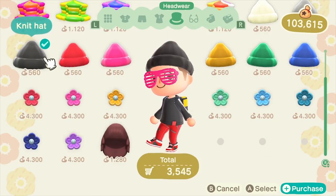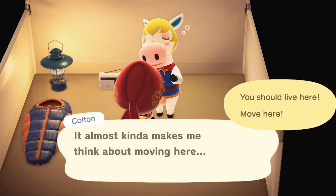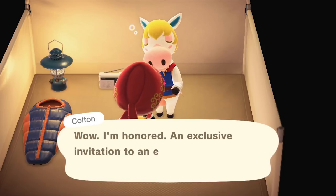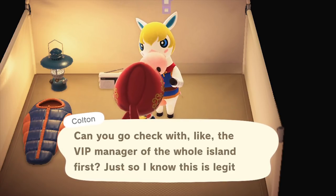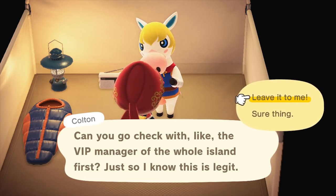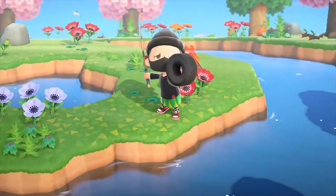Now I'm not going to be teaching you how to get simple stuff. Everybody knows how to go hit the trees and hit the rocks and gather the basics. I'm talking the stuff that counts — significant stuff like more goodies, more furniture, more awesome items for your house and your world, to ensure that you're living that five-star island life.